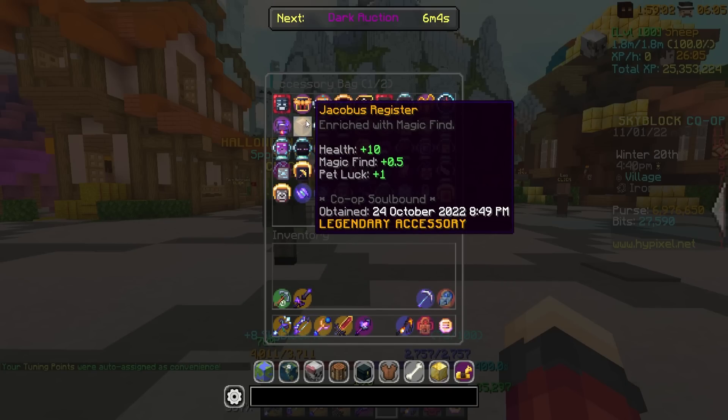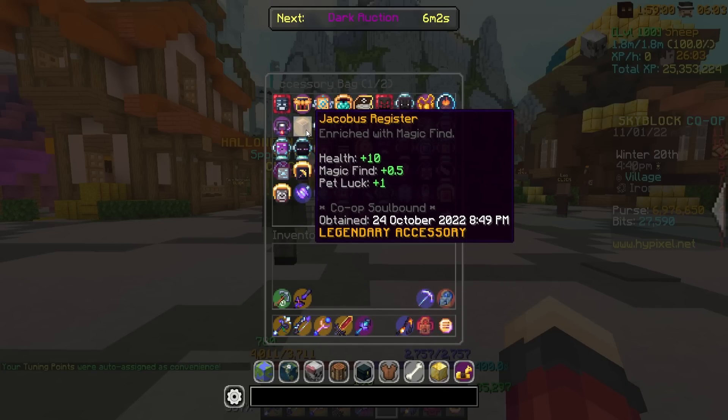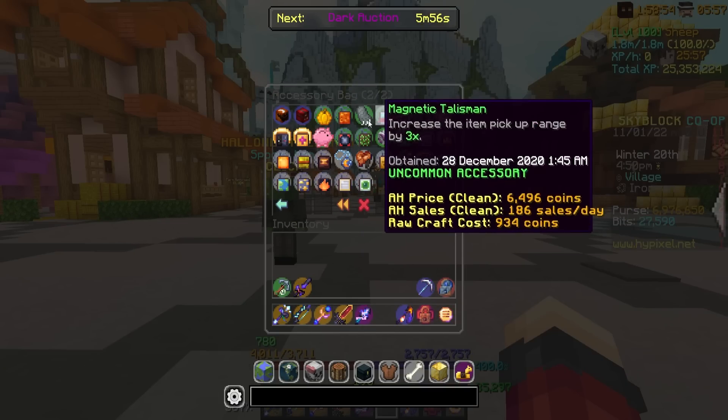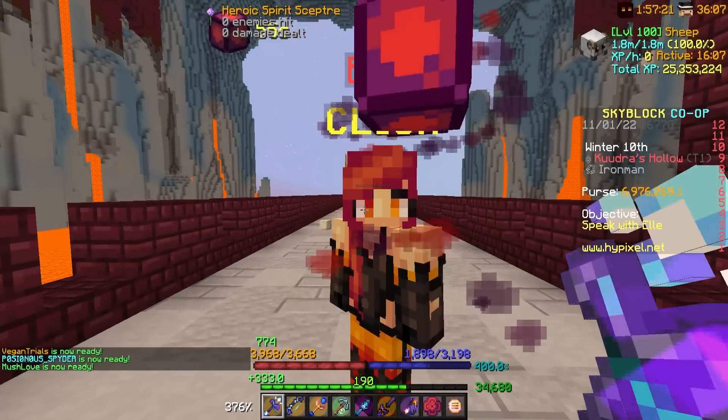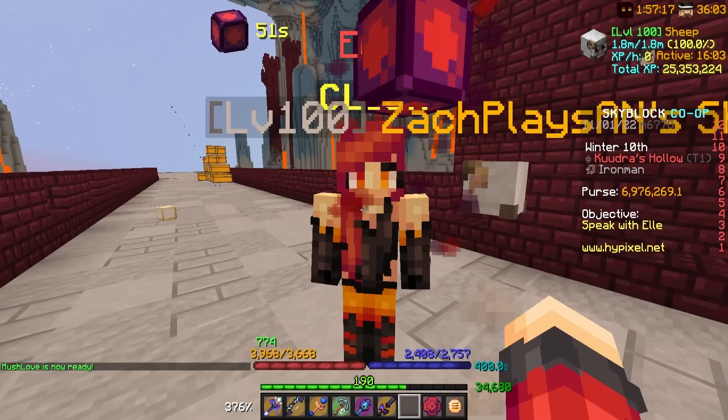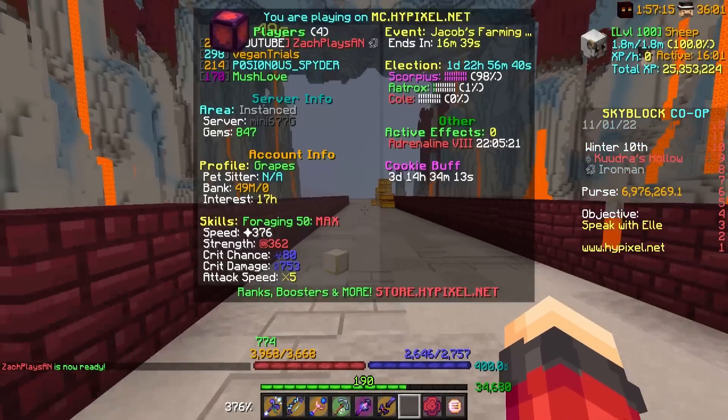Something I also got since I haven't uploaded recently is I finally got my hands on the Jacobus Register, which is really nice — it expands my slots by a few. Brand new talisman, you'll love to see it. So we're going to be starting off by doing a tier one. They've changed this boss fight an actual ton, so it's going to be really interesting to see how it is.